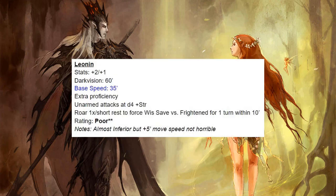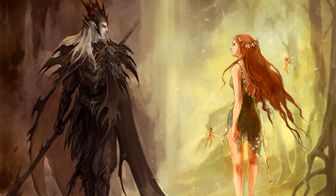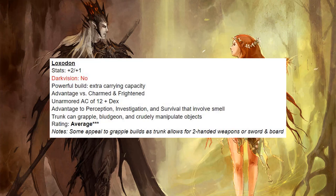Next we have the Leonin — I'm not impressed. I do like the bump in their base speed, but otherwise their abilities just aren't that great. Rating of poor. Next we have the Lizardfolk — also a rating of poor. They have a bunch of abilities and none of them are really any good, so maybe at Tier 1 they are viable but after that I don't see the appeal. Next we have the Locathah — probably the best of the aquatic races if you're playing an underwater campaign. The advantage on saves versus a stack of conditions is pretty sweet, so I give them a rating of average. Loxodons are interesting because of the trunk — this opens up certain grapple builds where you can still use two-handed weapons or sword and board and then still grapple with the trunk.